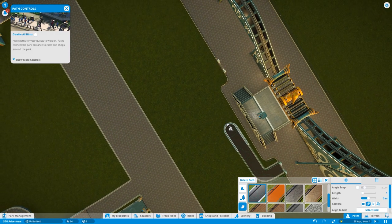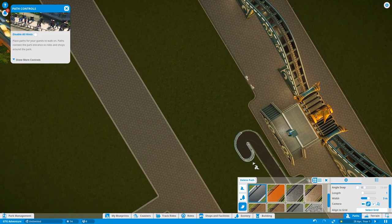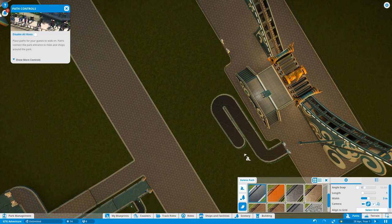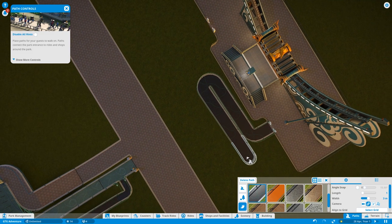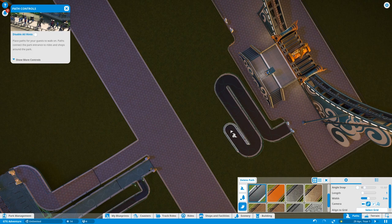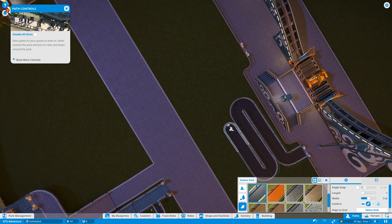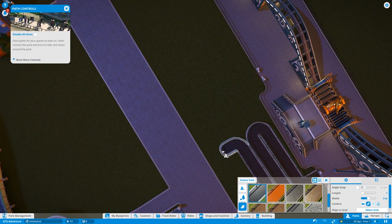I want a queue so let's look down on it - I look down on everything, ha. Let's go sort of like that, and that, and let's have a nice waving path. Rides like these usually have quite big queues. I probably should have done something about the path on the roller coaster as well. Let's give it one last little wave.